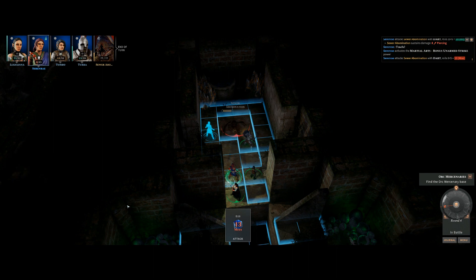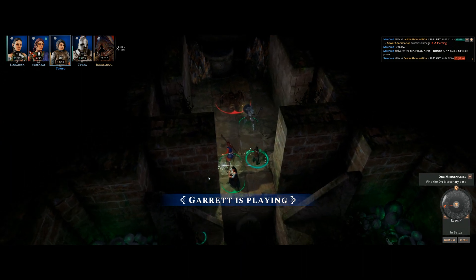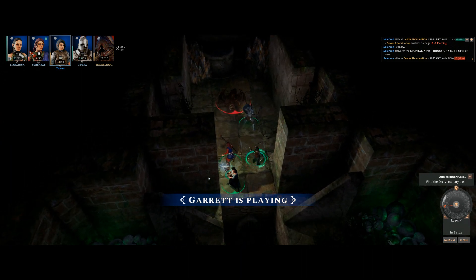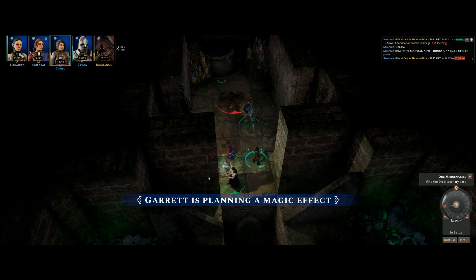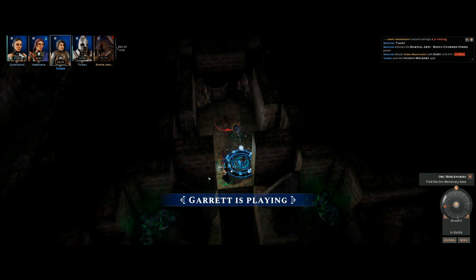A player runs out of darts and switches to javelins, noting they're honestly just better darts. However, they can't throw the javelin — they think you need to select the range attack option in the UI at the bottom, but with only 12 strength they may not have enough to throw it anyway.